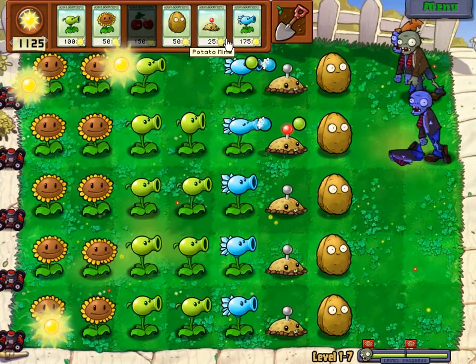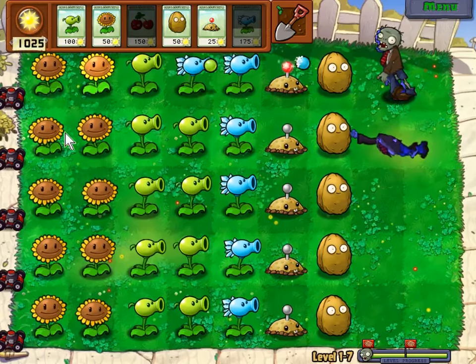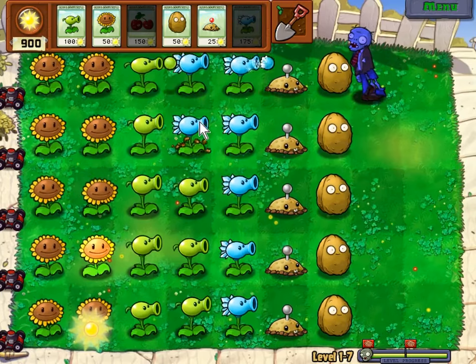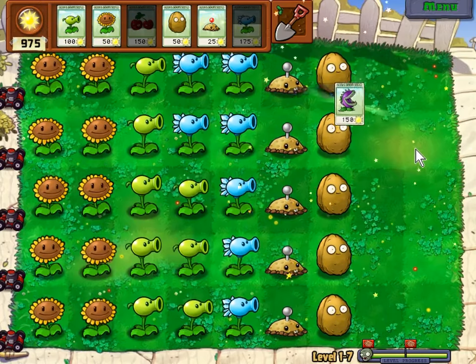With about half of the final wave destroyed in a single pow, my thoughts then turn to beefing up our defenses even more by replacing Peashooters with Snow Peas. I could and probably should have done this sooner, because why not beef things up even more? But that's also a bit superfluous, as the final zombie in the final wave dies in the top row while I'm busy renovating another.